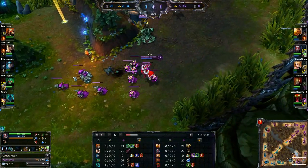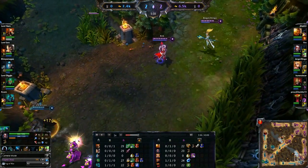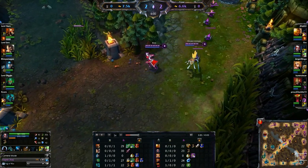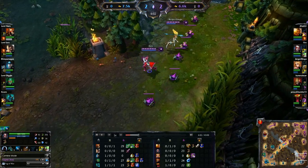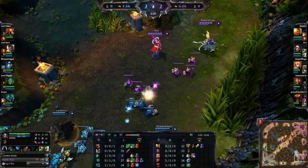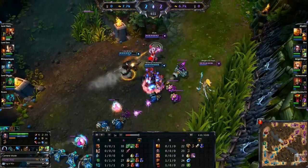I really wouldn't recommend going with supports such as Janna or Soraka. It's usually good to go with supports like Taric or even Alistar, because you can land some great stuns and do some really awesome combos. Alistar knocks them up and then pushes them towards the wall, you Condemn — that's two stuns in a row.